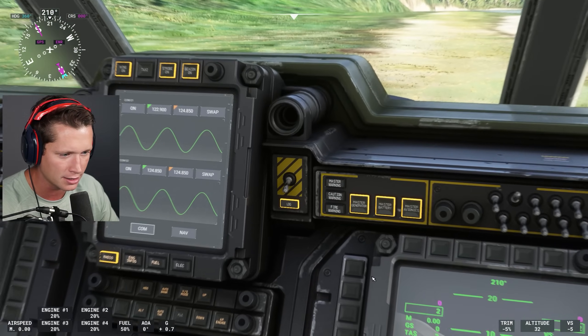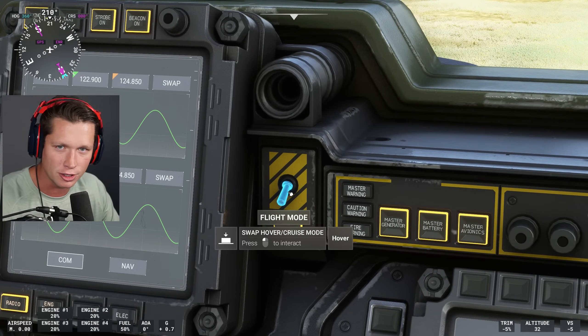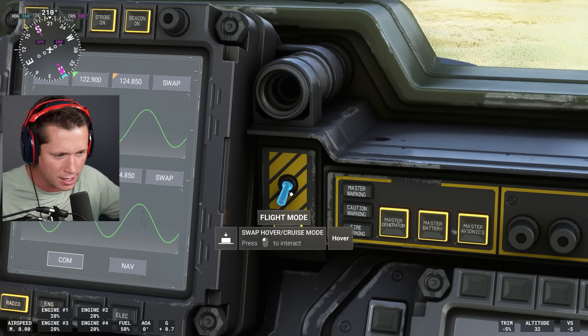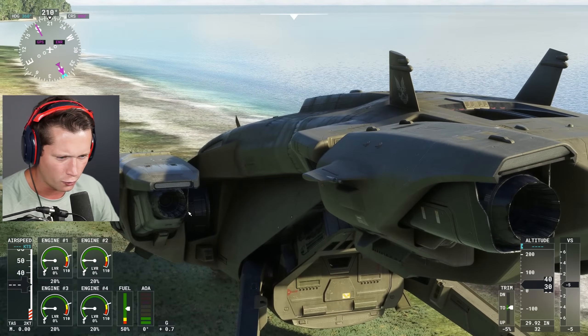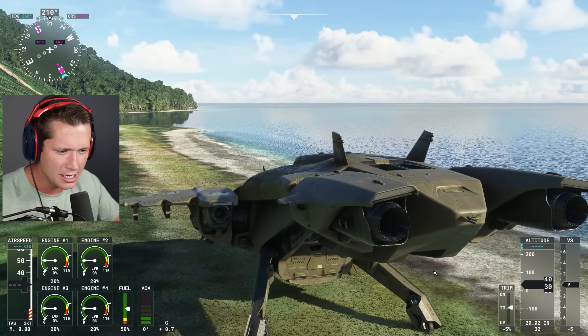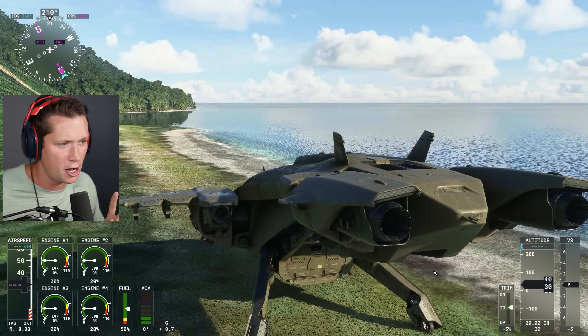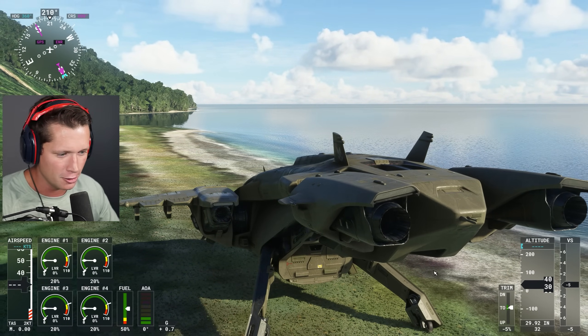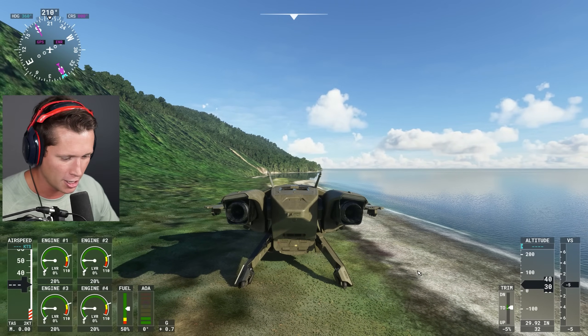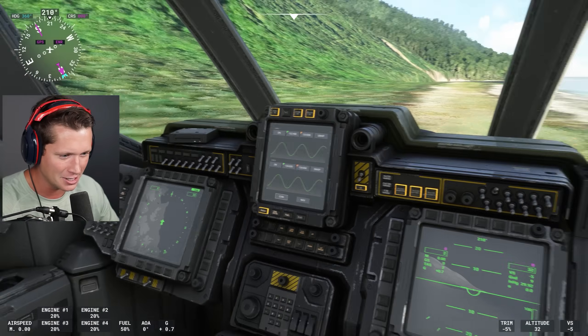One of the most interesting things is this button right here — your flight mode. This thing is essentially like a helicopter and a plane mixed. The engines on the outside — there's four of them — will articulate, so when you're taking off you can go straight up, then you can switch it to flight mode and pretty much just fly like a normal plane. So yeah, this thing is pretty sick.